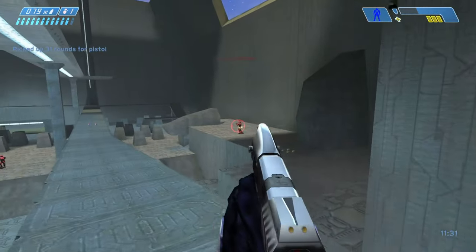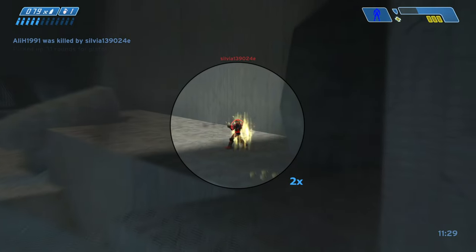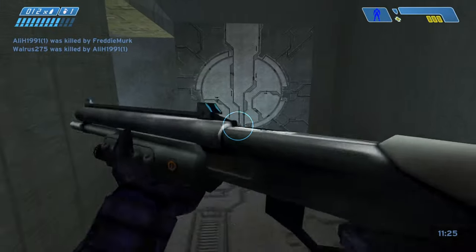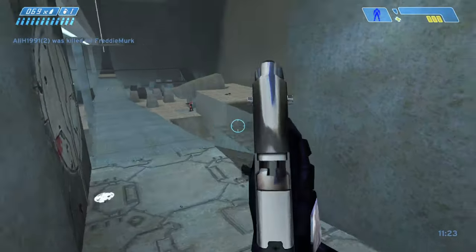The M90 was a common close-range weapon throughout the Human-Covenant War. It played a notable part in the Battle of Installation 04, being used by UNSC Marines against the Covenant and the Flood. An M90 was also present during the ensuing skirmish over Threshold.